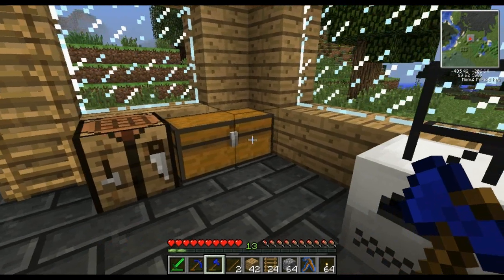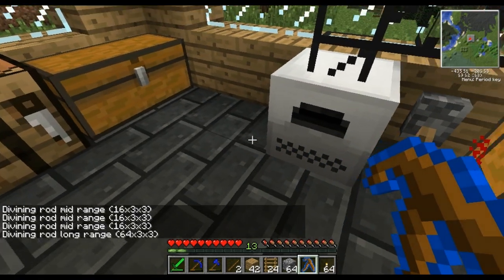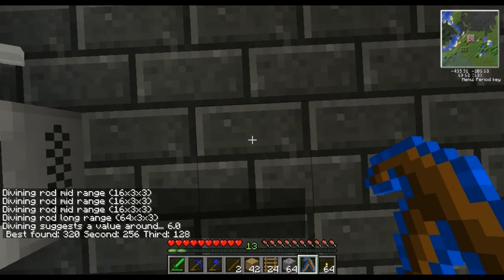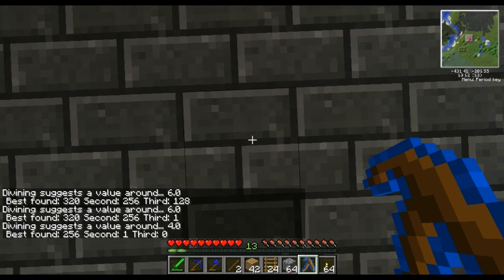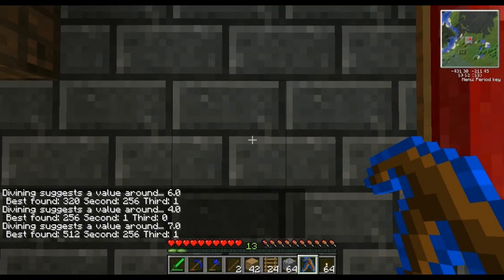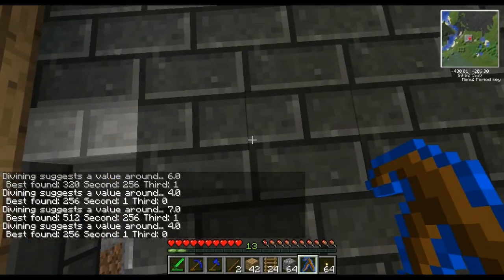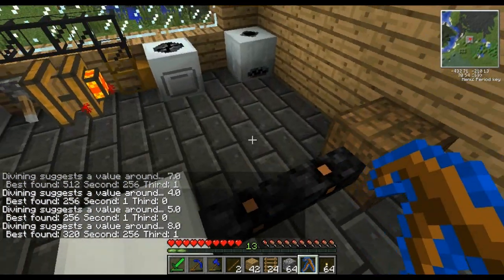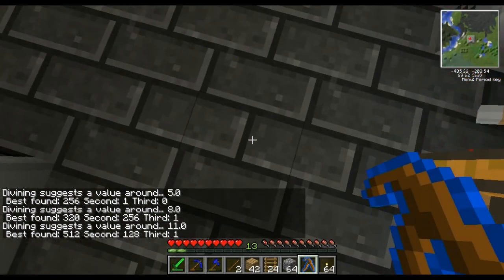There we go. And we might as well upgrade our divining rod while we're at it, to the highest it can be. Now you'll see that we can do long range - 64 blocks - and it'll tell us the average, the best EMC value found, the second best, and the third best. It's all rock and dirt, very low minerals. There's not really anything good under us it seems. Oh well, that's a shame.